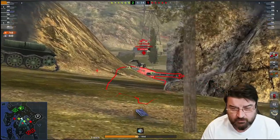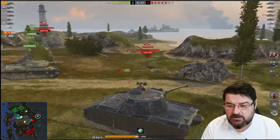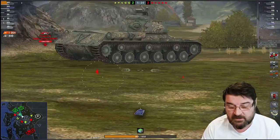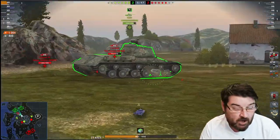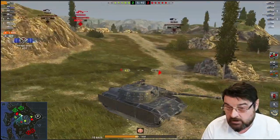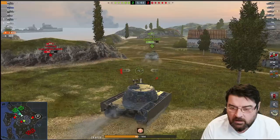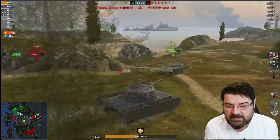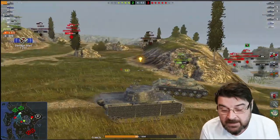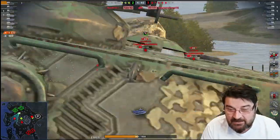I fully agree I've literally just rolled out in it, but I keep coming back to this: this tank is giving me nothing different to what I already have, other than a lighter wallet. It's in a crate with no guarantee of getting it — I could drop 18,000 gold and not get it, and then I'm 18,000 gold less off with nothing new. The only reason I can think of to want it is if you don't have an E75 TS and it's not for sale right now.